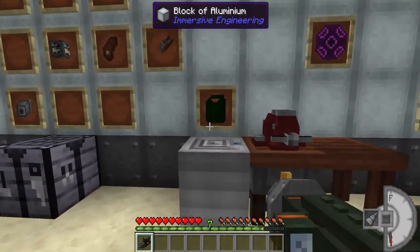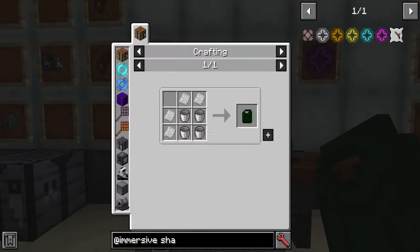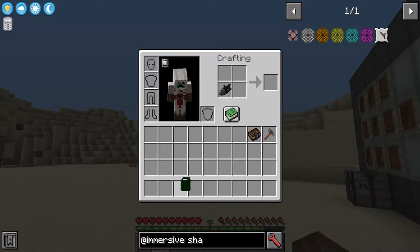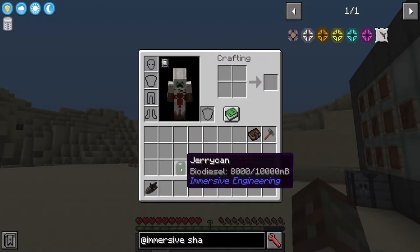In order to actually fill up your mining drill you're first going to need a jerry can. A jerry can is simply made with four buckets and four iron plates. Then we fill up our jerry can — it holds 10,000 millibuckets in total. We put our mining drill in our inventory and then the jerry can, and now it is full of fuel.